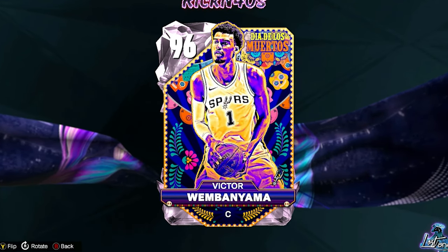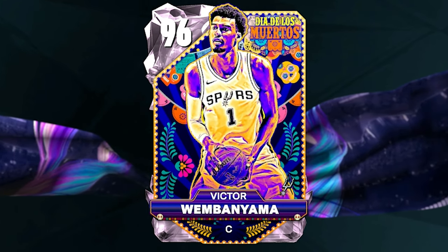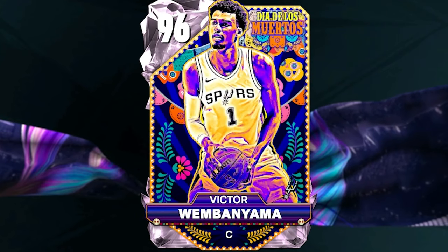In today's video we are hunting for none other than the lanky arm of the law, the stanky leg of the league — Victor Wembanyama.